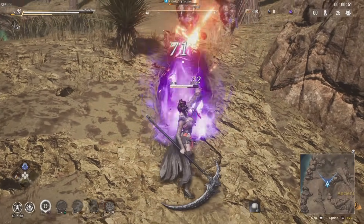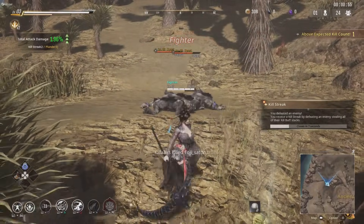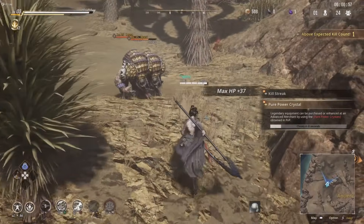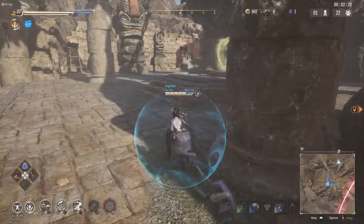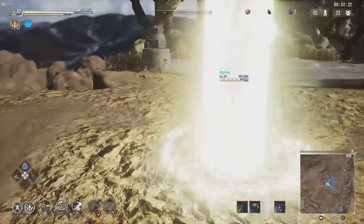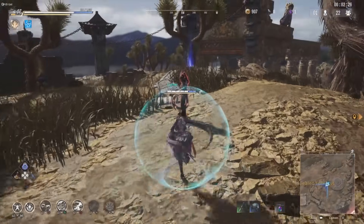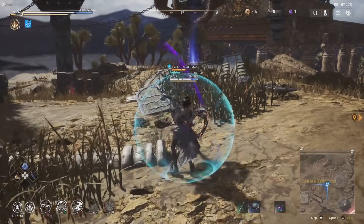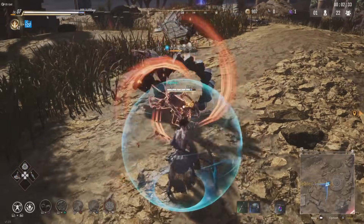Don't forget to use your guard breaks. A perfect combo is to guard break them and then immediately hit them with your airborne ability.